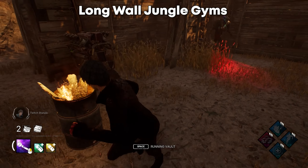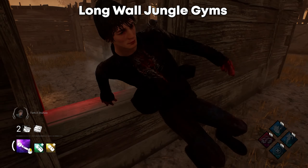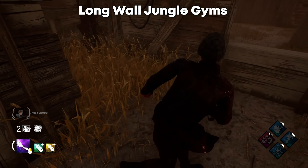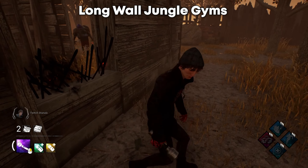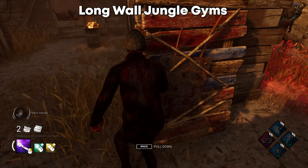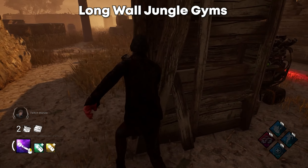Now moving on to long wall jungle gyms — probably one of the stronger structures in the game for looping. Whenever you get to this tile you should feel pretty safe, because it's usually a really safe tile depending on how you play it. A really good way to play it: whenever you vault the window, try and take a step or two back so you can see at a deeper angle where the killer is running. If they run right, you go left; if they run left, you go right. Or you can vault straight back through the window when you see the killer around one of the corners — this wastes a lot of the killer's time.